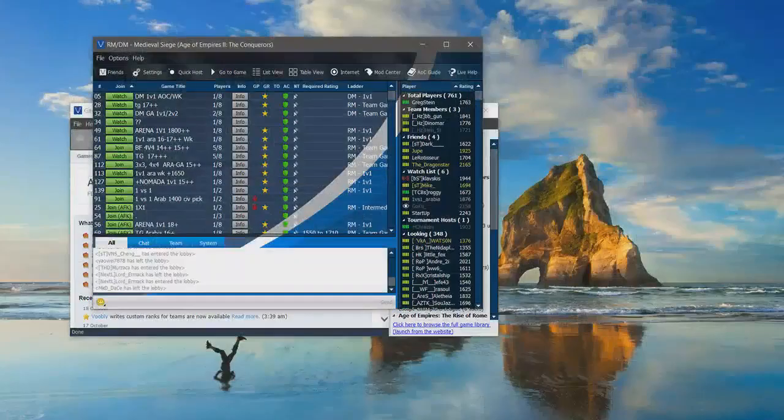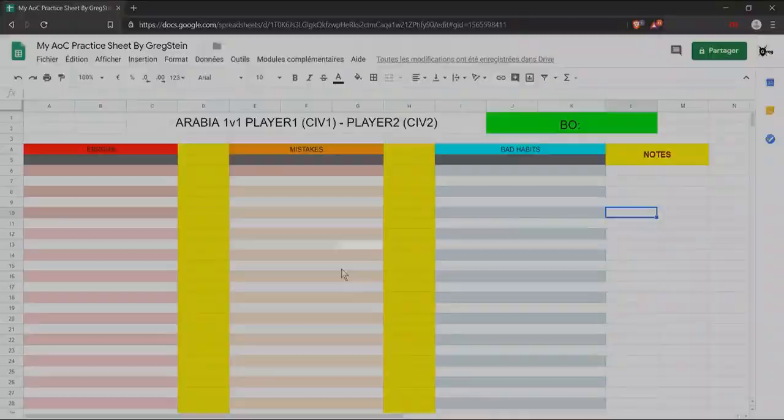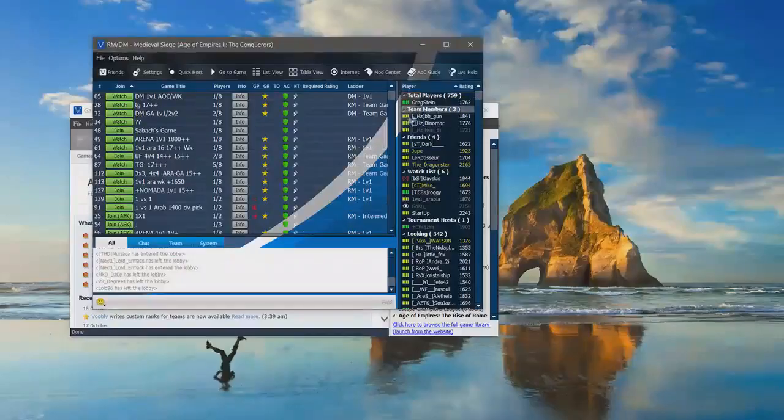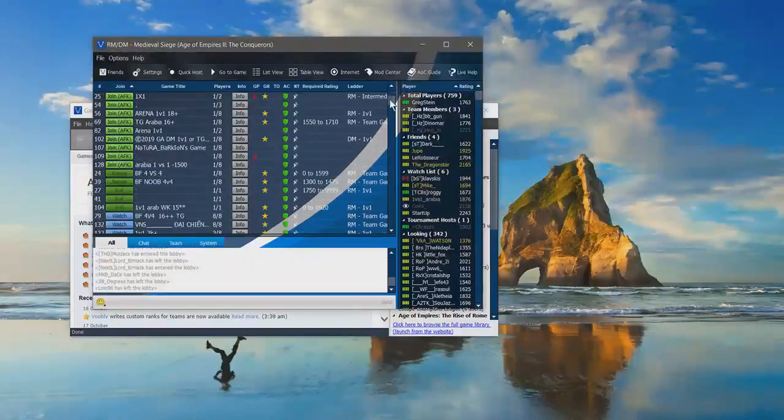What is up guys, welcome to a professional analysis of a random player. Here you can see on the screen the practice sheet that I've made myself for this analysis. Let's go to a Medieval Siege lobby and find the player.